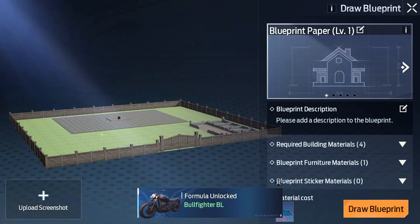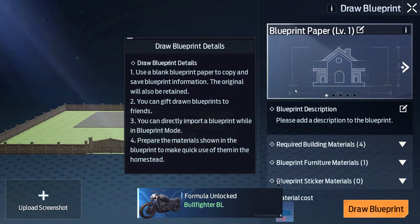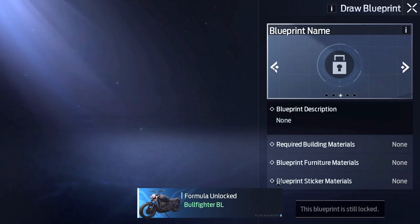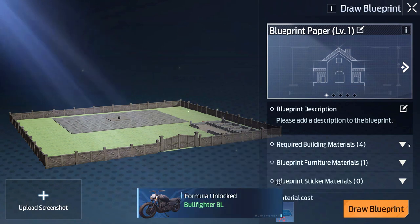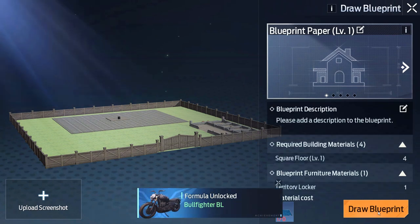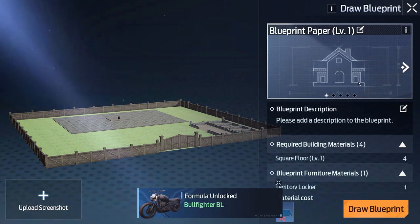Let's check these blueprints. This is really cool — it looks like you can actually import blueprints, essentially pre-built bases. The information tab says you can directly import a blueprint while in blueprint mode and prepare the materials shown to make quick use of them. That is really cool. There's also a blueprint paper drawing function, though it has a 720-minute cooldown.